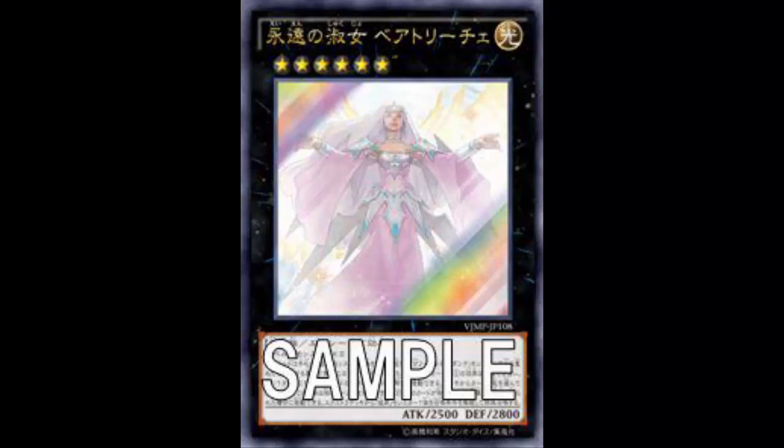So Beatrice goes on top of Dante. The biggest problem with Beatrice is that her name is not 'Beatrice, Lady of the Eternal Abyss' — she is not a Burning Abyss monster. So all the Burning Abyss monsters that say you cannot control any other Burning Abyss are going to die. If you used one of the self-summoning ones like Scarm to summon her onto Dante, the summoned monster will die because she's not a Burning Abyss monster.